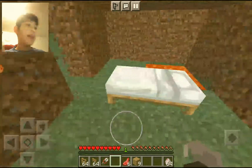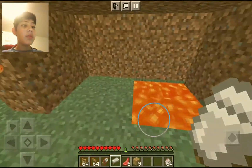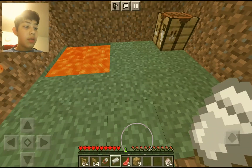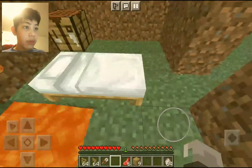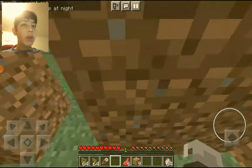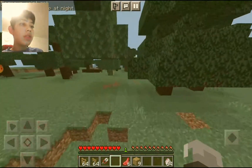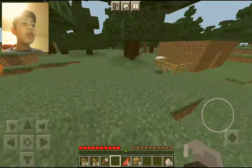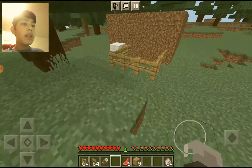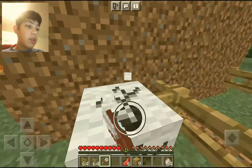We're going to put our bed there — let's put it right here. I feel like this is a good spot for a bed. Let's do something else now. I need the wool, and of course you can break — we need the shears to break the wool.